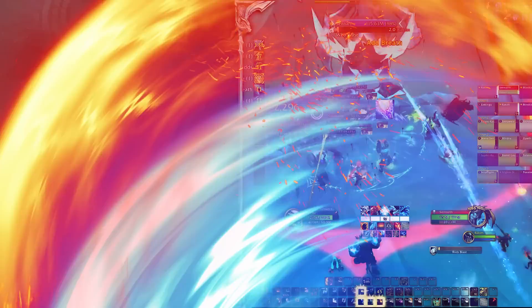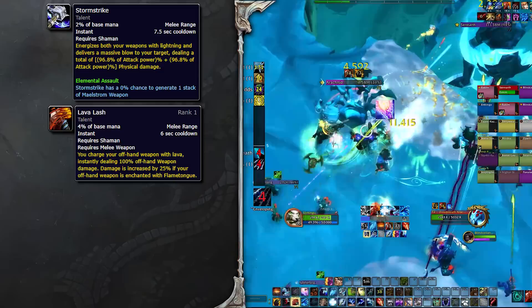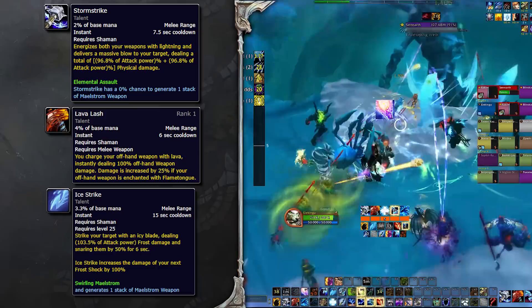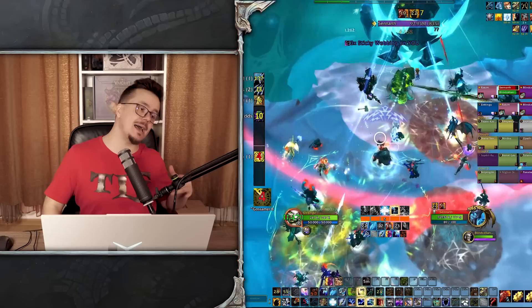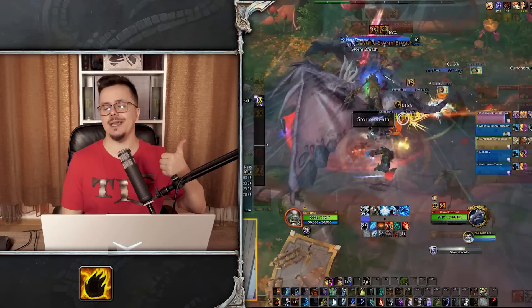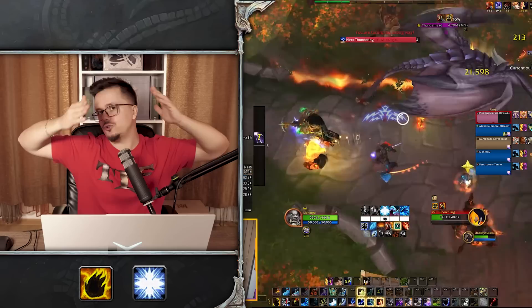Your rotation basically revolves around building Maelstrom and consuming it very efficiently. Core abilities include Stormstrike and Lava Lash as your main melee abilities, and Ice Strike — a frost-damage spell you can only cast in melee range that enables Frost Shock to hit harder. You also have two shocks: Flame Shock and Frost Shock.